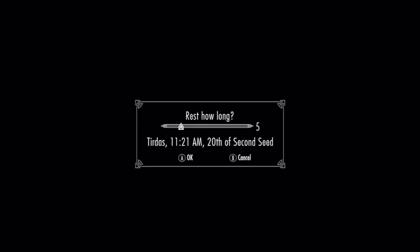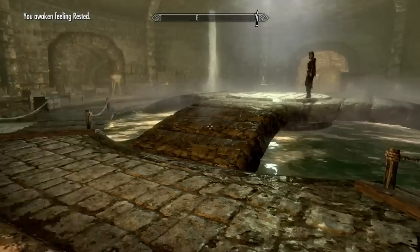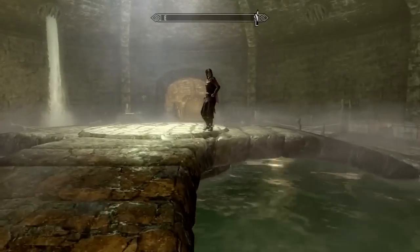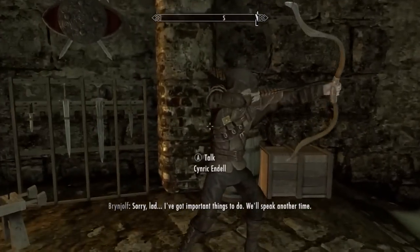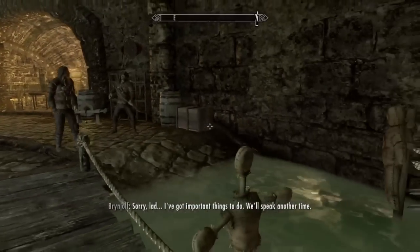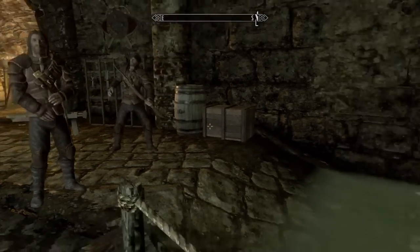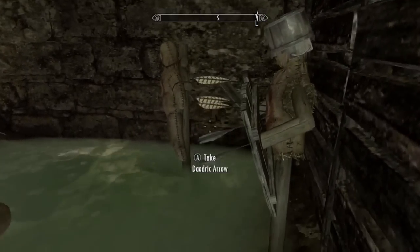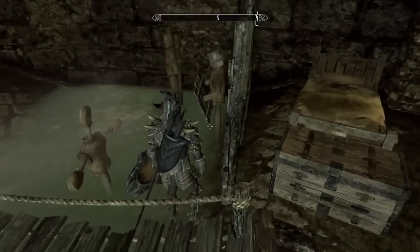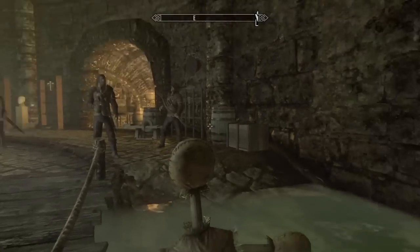It's Tirdas, 20th of Second Seed. This guy's gone — where is he? He's shooting — is that him? Yep! Now sometimes someone stands by him and he just doesn't shoot for whatever reason, but as you can see right here he's shooting dragonbone arrows. What you gotta do is just stand here and whenever he shoots, collect the arrows.